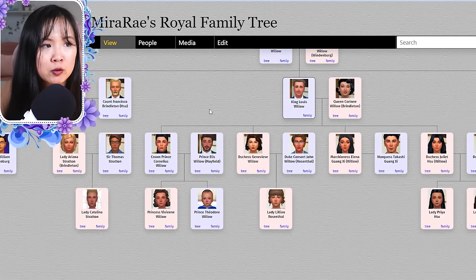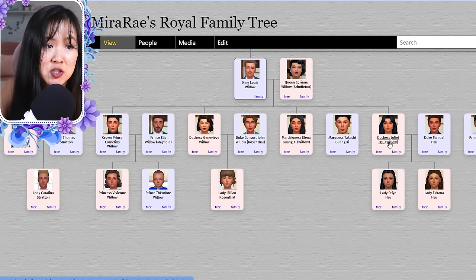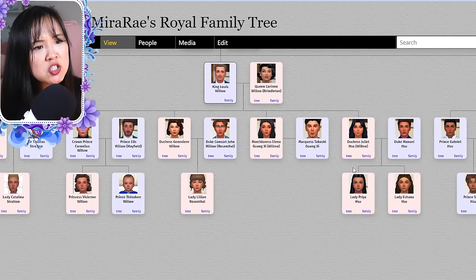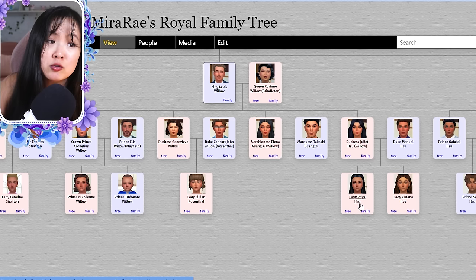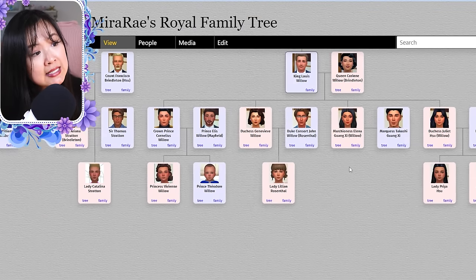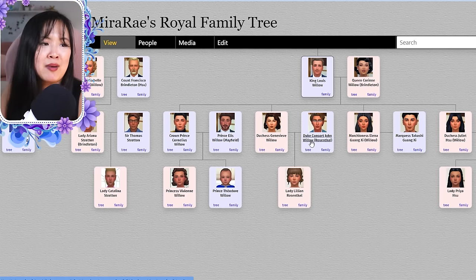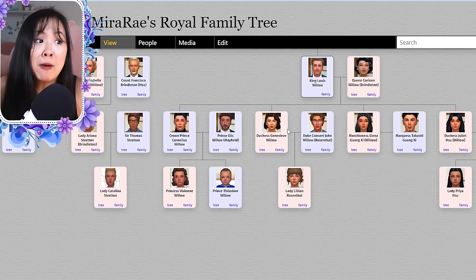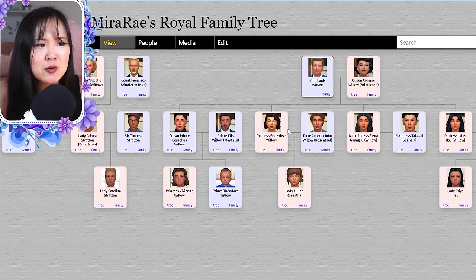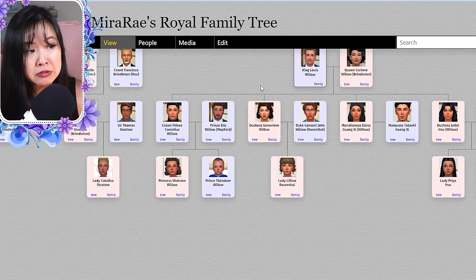In the direct Royal Willow Creek line: King Louis and Queen Corinne had four kids — Cornelius, Genevieve, and twins Elena and Juliet. Juliet married Manuel — they became the Duke and Duchess of Oasis Springs and had Priya and Ishana. Elena and Takshi do not plan on having kids. Genevieve and John had Lady Lillian. Genevieve's last name should be Rosenthal — I'll update that. She might also be expecting another baby at the beginning of Season 3. Cornelius and Ellis had a baby — Prince Theodore, who I shared on Instagram. He's so precious.